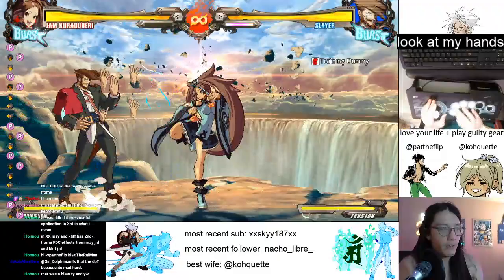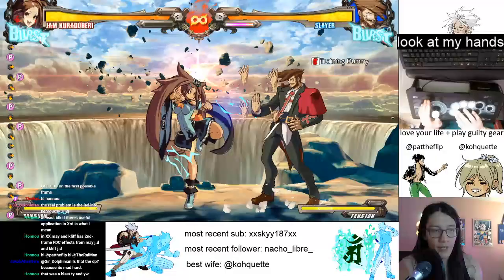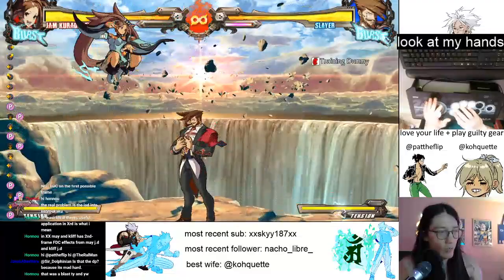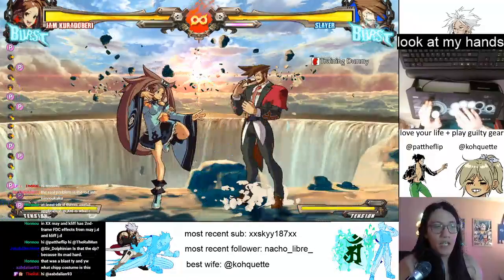You get to be pretty flexible and versatile with how you use her attacks. You can do a lot of different stagger pressure chains, and just the sheer volume of visual stuff that people have to think about when they're blocking Jam is one of her strengths. It makes her strings just a little bit harder to read, a little bit more confusing - and that's how you get people to panic. Getting used to how different Gatling changes work really helps improve your comfort with the character's moveset.